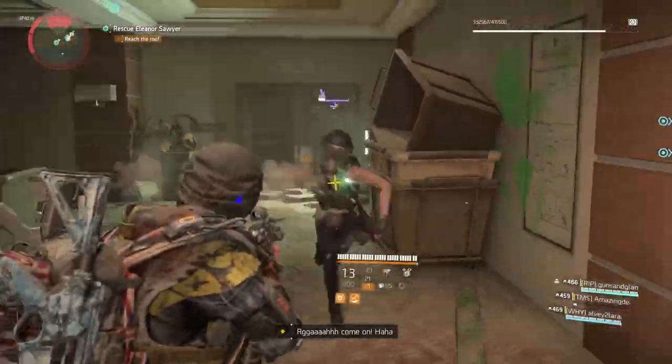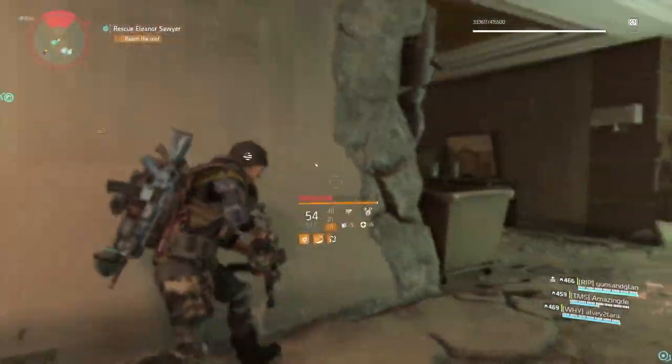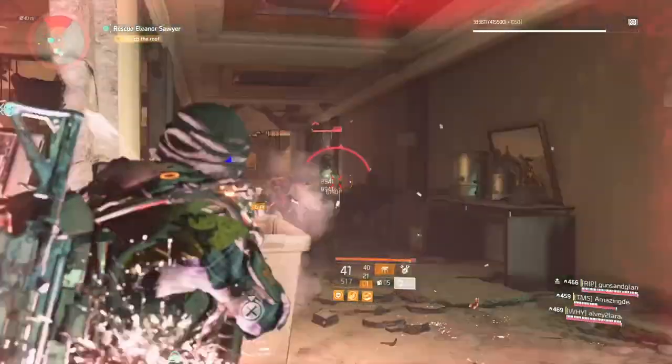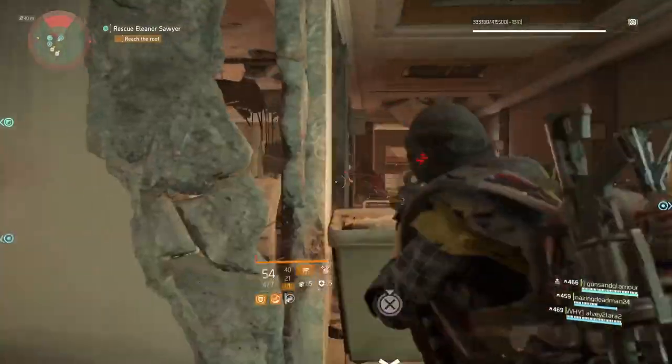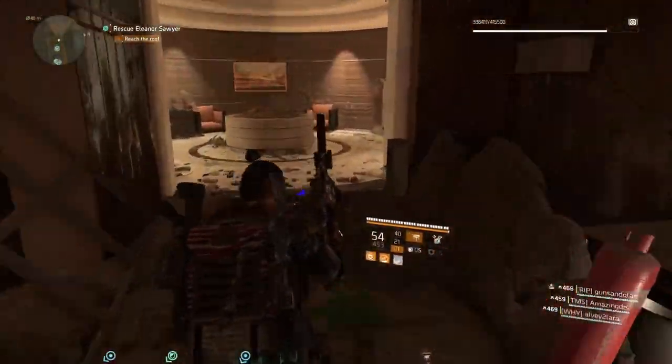So once you get through the mission you're gonna get to the very top, to the rooftop. Before you fight the boss you're gonna come to this area that I'm at right now. You're gonna clean out these hyenas — kill them all — and by doing so, once you clean them out you're gonna gain access to a secret room inside this mission.